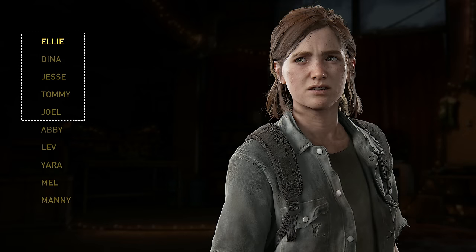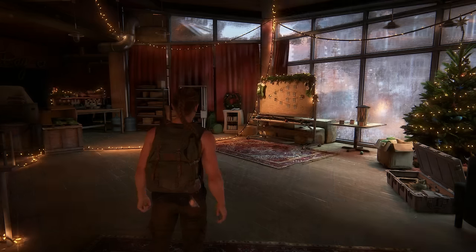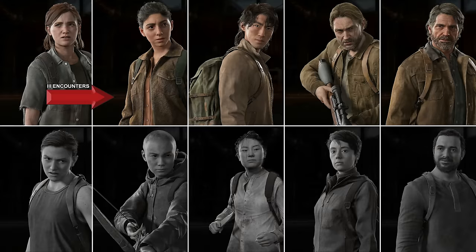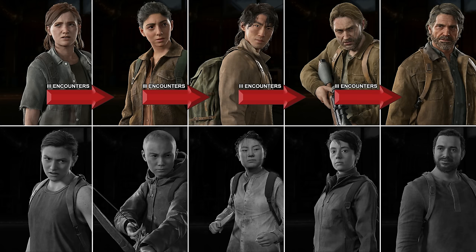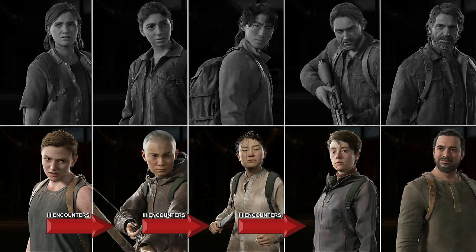Each character falls into either the Ellie faction or the Abby faction, and both sides have their own unique home base. Beat three encounters with Ellie to unlock Dina, three with Dina gets you Jesse, three with Jesse unlocks Tommy, and three with Tommy unlocks Joel. Starting with Abby, finishing three encounters unlocks Lev, three with Lev unlocks Yara, three with Yara gets you Mel, and three with Mel unlocks Manny.